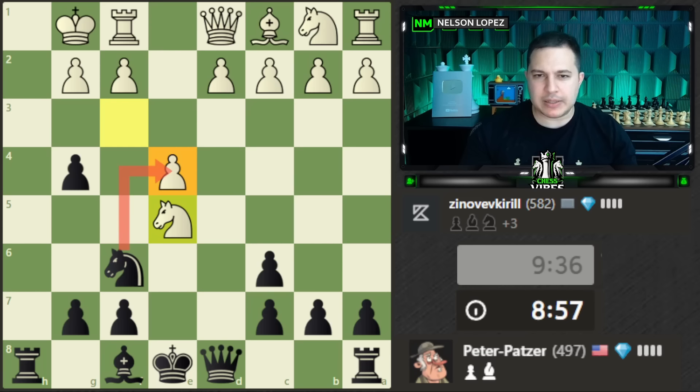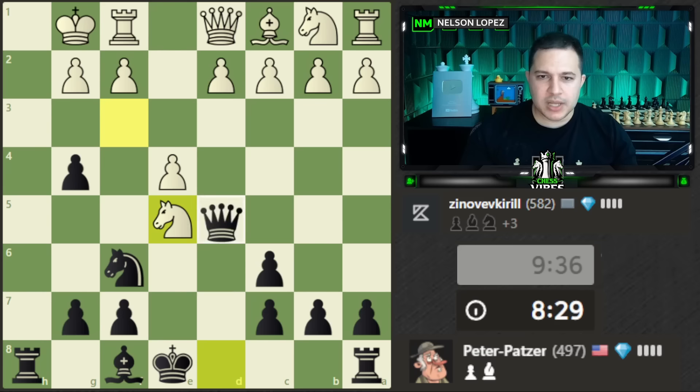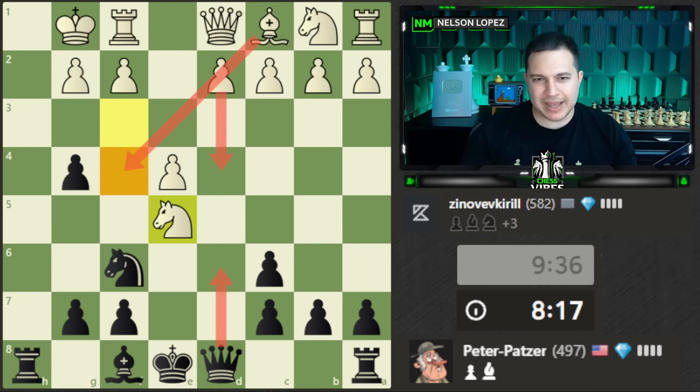Moving the knight and bringing the queen here is one option, but if I capture and the queen takes, that might mess up my plan. So queen to d6 — the point is that if the knight moves we have checkmate back there. There's also queen to d4 to attack the knight. There's knight takes g4 though — do I really want to allow that? The issue is bishop f4 can defend pretty nicely.